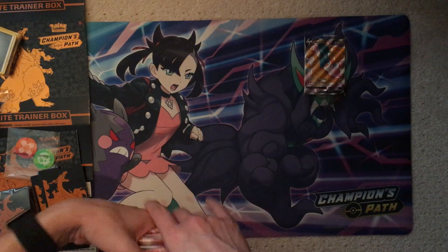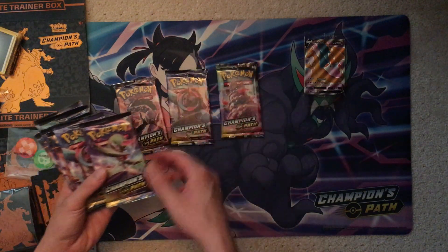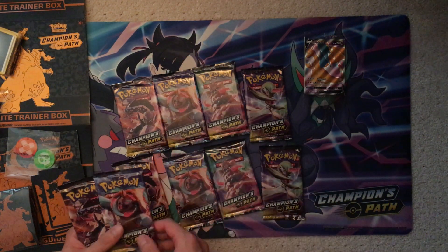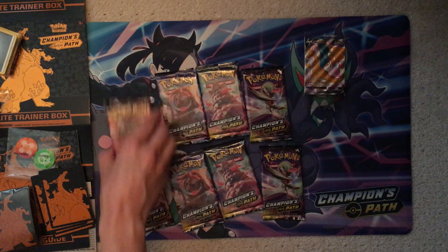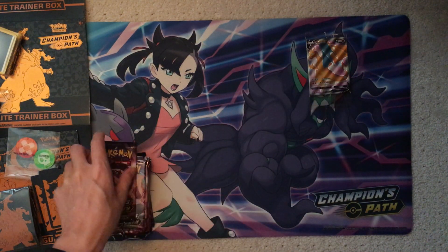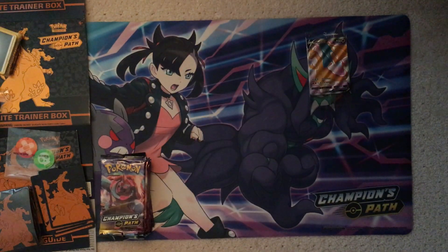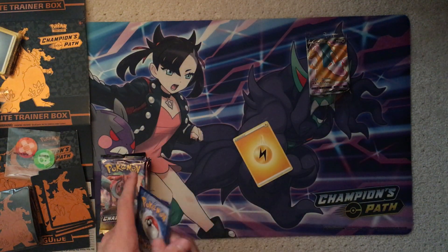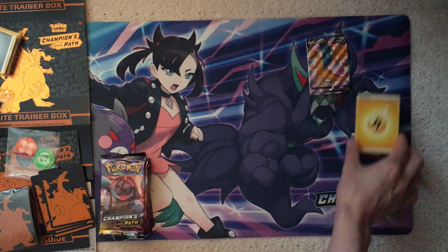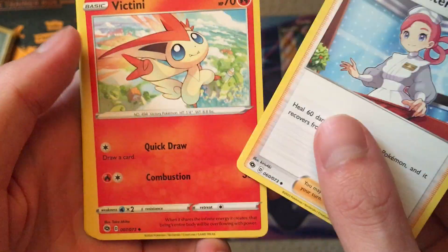Ten packs — here's what we care about. If you skipped ahead, we got two of each pack art and an extra Drednaw and extra Obstagoon. I do have a sealed pack collection, but Champion's Path right now is too hot for me to just not open. For code cards — I'm giving away one code card for every Secret or Rainbow Rare. And if I get a Charizard, I'm going to give away all the codes in the video. But apart from that, it's not going to be a one-per-pack thing.